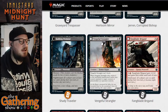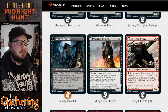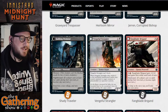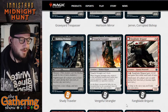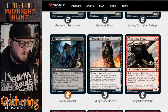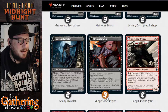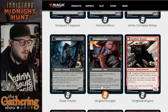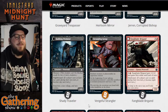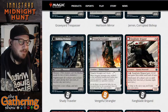The next black dual-faced card is Vengeful Strangler. For one and a black, you get a 2/1 Human Rogue that can't be blocked. When Vengeful Strangler dies, return it to the battlefield transformed under your control, attached to target creature or planeswalker an opponent controls. It transforms into Strangling Grasp — an enchantment. Enchant creature or planeswalker an opponent controls. At the beginning of your upkeep, the enchanted permanent's controller sacrifices a non-land permanent and loses a life. That's so good — definitely putting this in my Rogue deck.